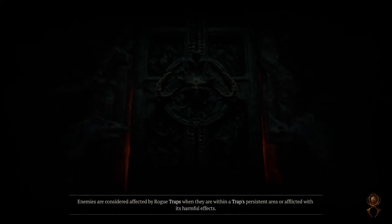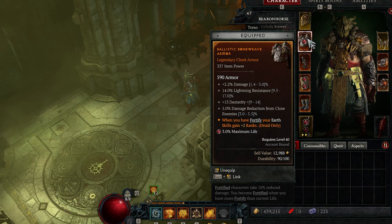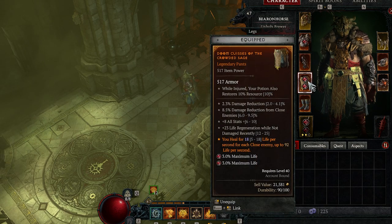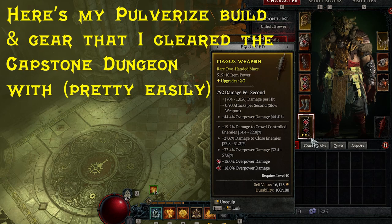First, I'd like to briefly touch on the capstone dungeon, which is the objective you have to clear first before being able to gain entry into Nightmare difficulty. Without getting into any major spoilers, just upon clearing the campaign, if you're relatively close to level 50 — for example, I was able to clear it as a level 47 character — you should have a chance of clearing the capstone dungeon.